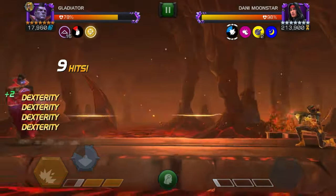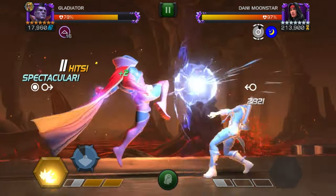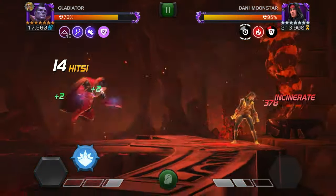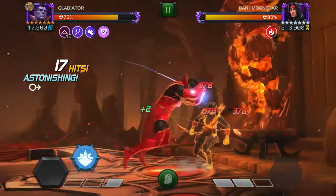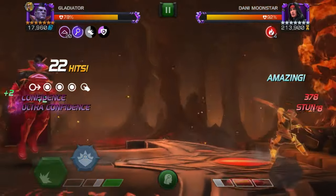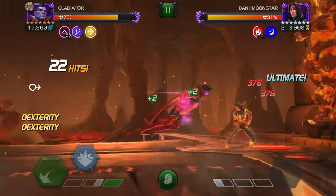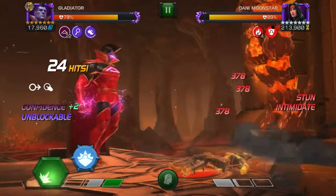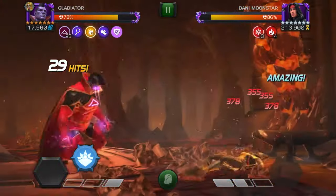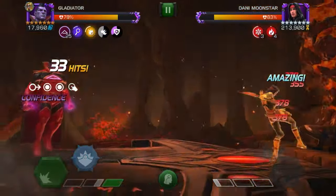Once I reach max Confidence and start throwing SP1s, I don't even have to worry about any of that. We're gonna throw the SP2, we get a Vigilance, which is nice. But once we get the Unstoppable from the SP1, I just kind of cheese her. She's gonna get stuck in a loop where I'm just doing a bunch of backdraft intercepts or light intercepts while she's in the corner, and throw my SP1 to give me Unstoppable — to make my intercepts safe and let me do a bunch of damage during her special attacks.